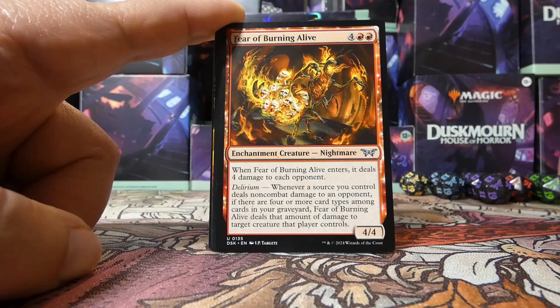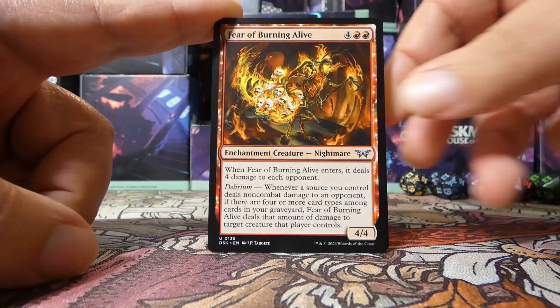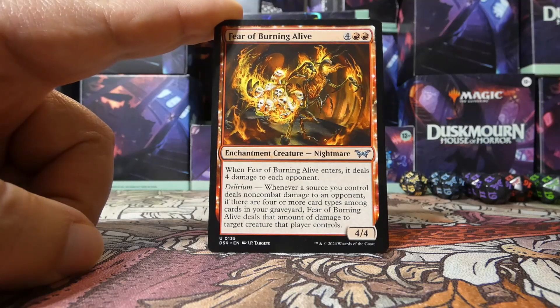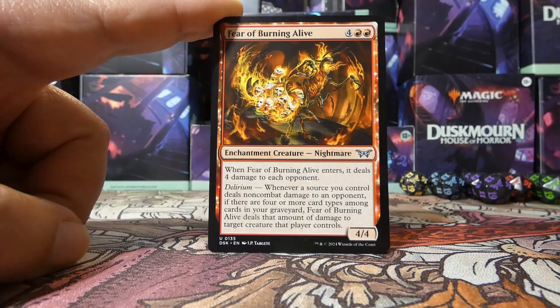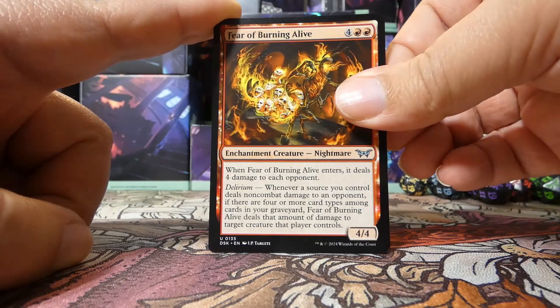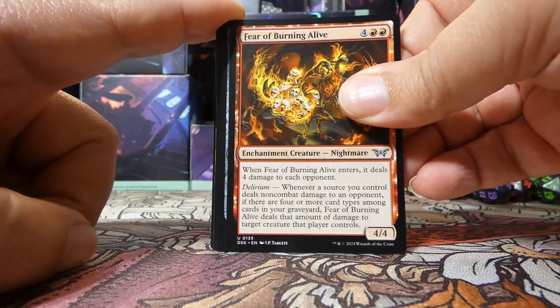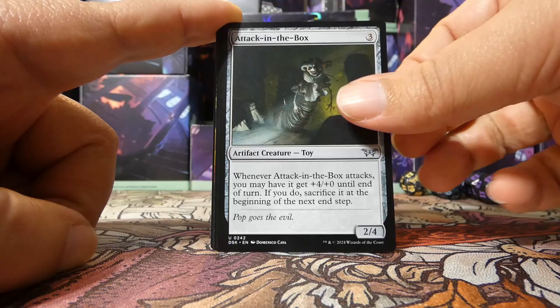A Fear of Burning Alive is our first uncommon. What a hell of a name for a card. All of the fears in this set are enchantment creatures, so that's really great. This is not a bad one at all — Fear of Burning Alive. We have Attack in the Box — not Jack in the Box, Attack in the Box — very interesting, as our second uncommon.